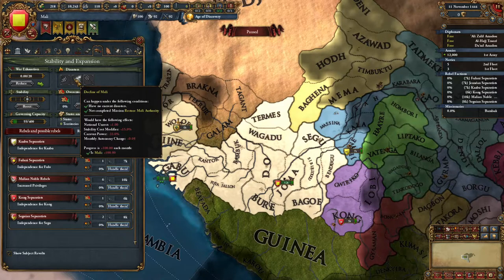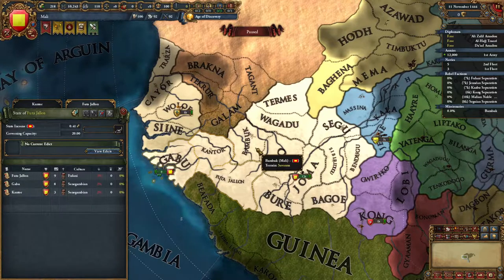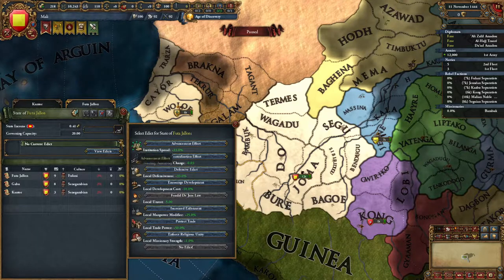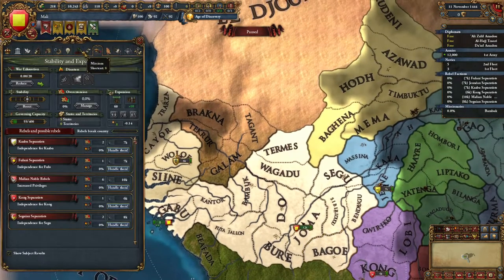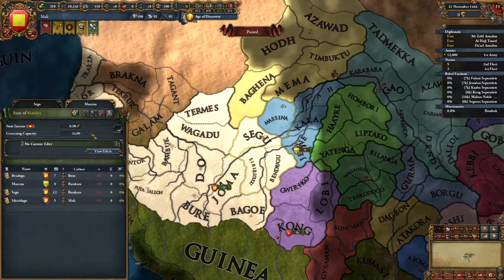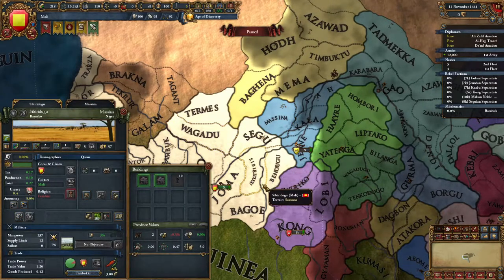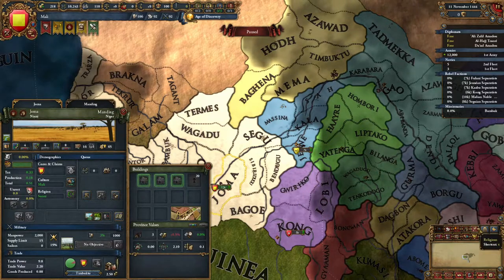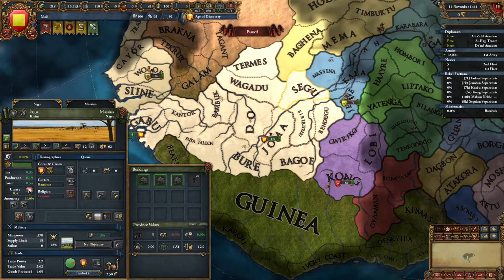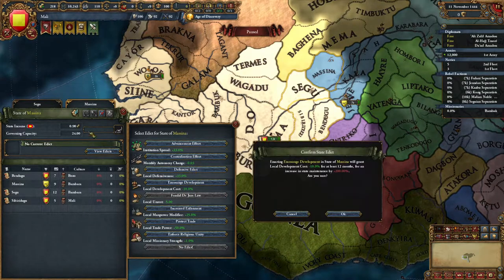We have our own special disaster — the Decline of Mali — which we are going to avoid like the plague as much as possible. We need to have province Bambuk at a certain dev, and also Sagu needs 15 development. Everything here is the wrong religion. Our entire country is non-Sunni except our capital, so we've got a lot of converting to do.